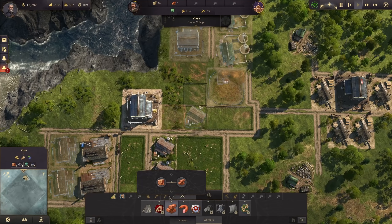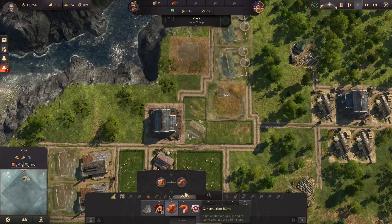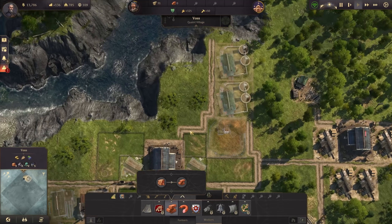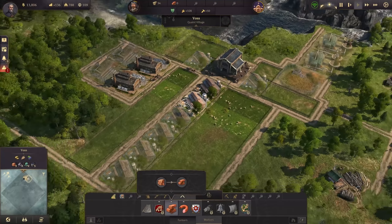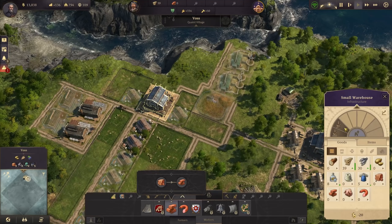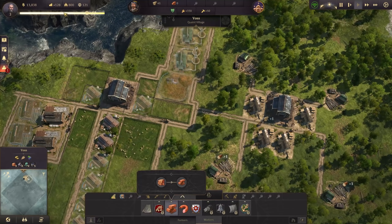There are some layout challenges here with only one tile of space — it's not working out. If I get rid of this road I can squeeze the warehouse in, but then it loses connection. Let me rethink: move the warehouse over there, make the connection, and use the sheep farm up here instead. I'll place sail makers in this area alongside the brick factories. Since brick factories don't produce that quickly, the warehouse with two ramps shouldn't be overloaded.